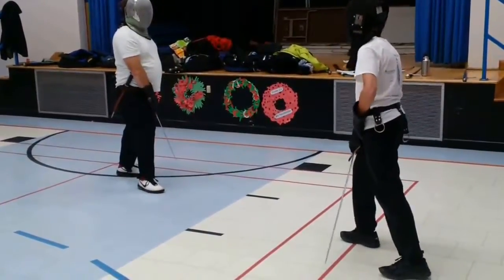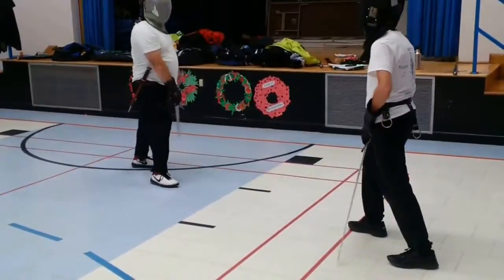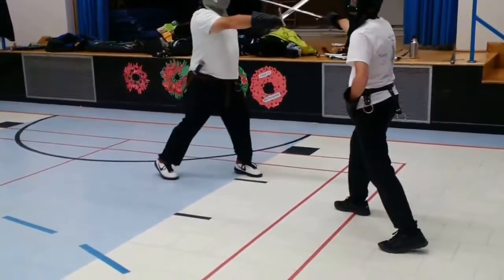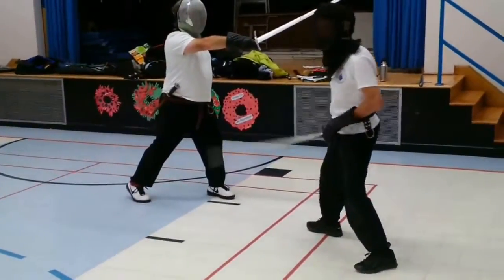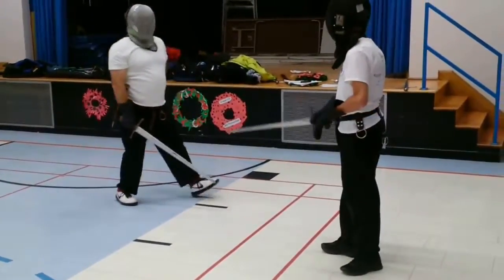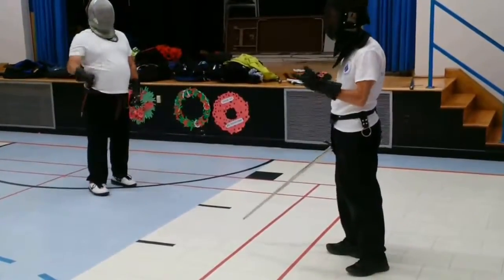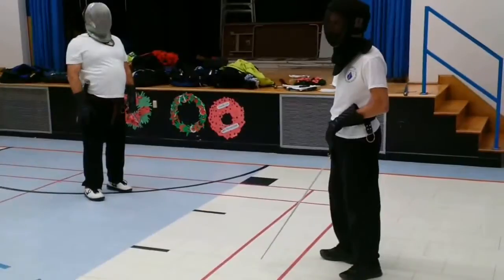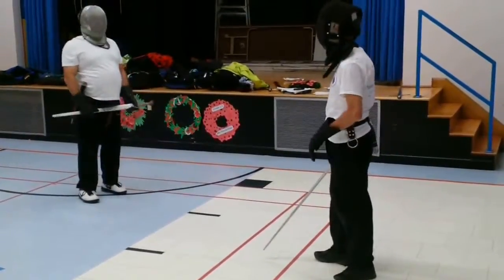But if we're just waiting in our standard guard, we're just going to use our little steps, engage as we always do, try to beat it to the side and come across. You can try thrusting from that side on a passing step or on a gather step — either one — and see how you find the difference.